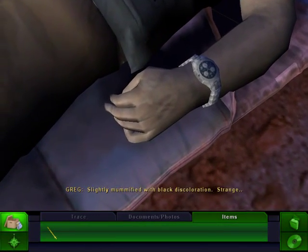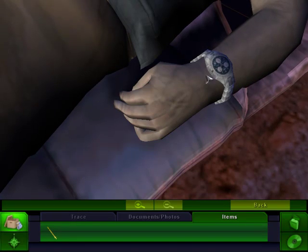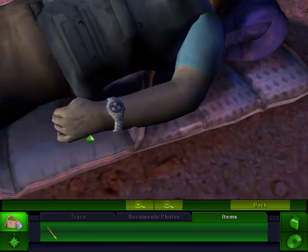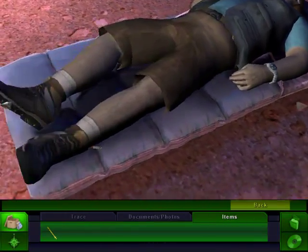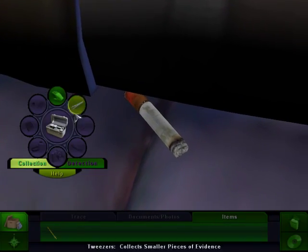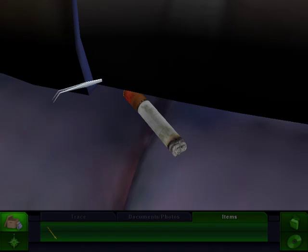This guy talks a lot. Slightly mummified with black discoloration — strange. I guess the doc can take a look at that. Oh, a cigarette! Got to have some DNA on there somewhere. You'll want a different tool for that. I guess I have to pick it up with the tweezers.